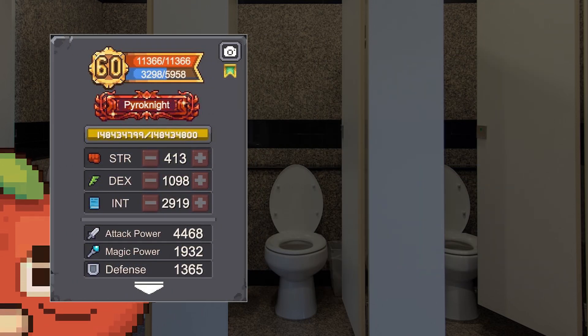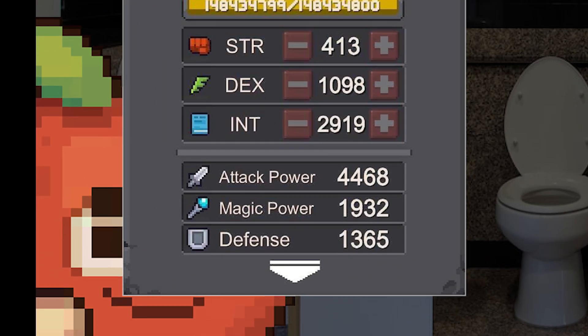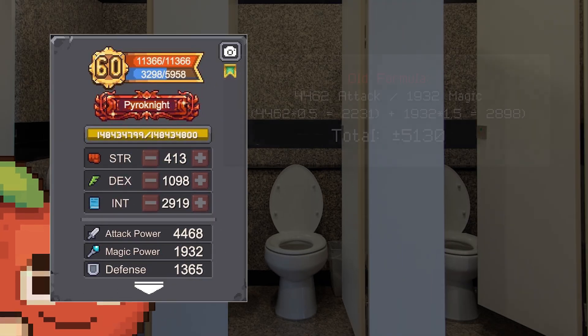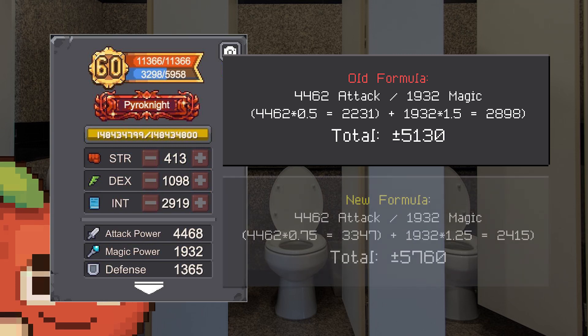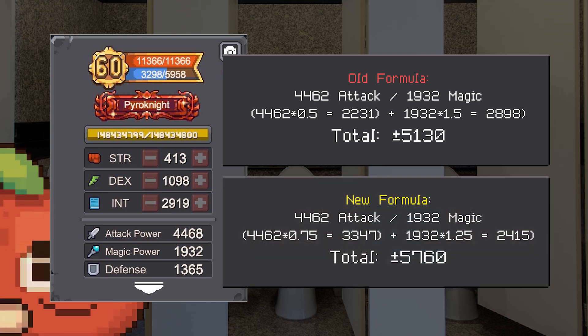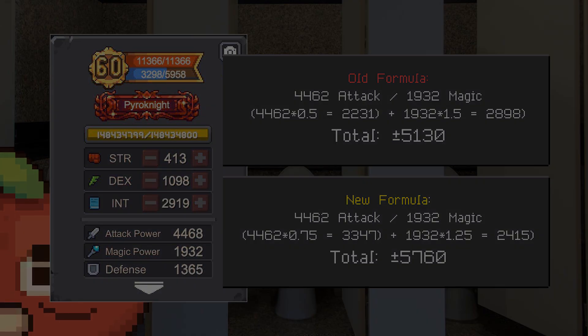For the last example we have Pyro Knight. The attack power is 4462 and the magic power is 1932. With the old formula the hybrid attack power is around 5130, with the new formula it increased by 12% to 5760.